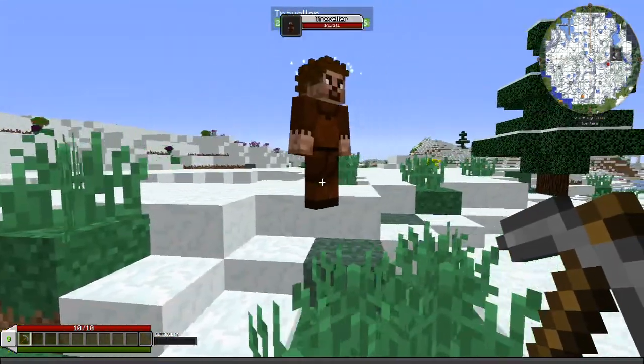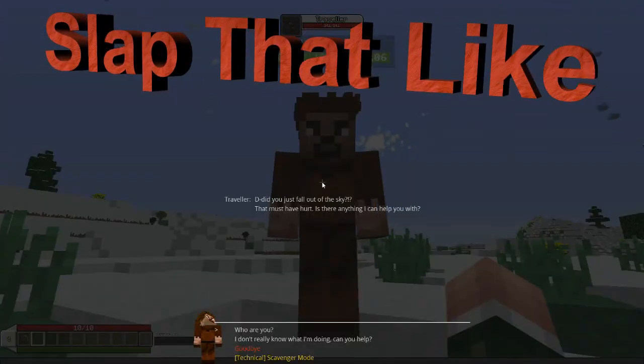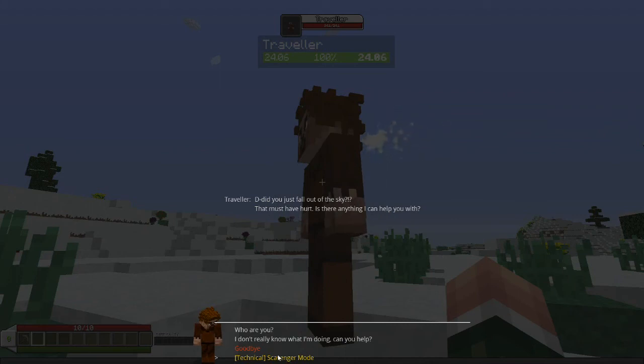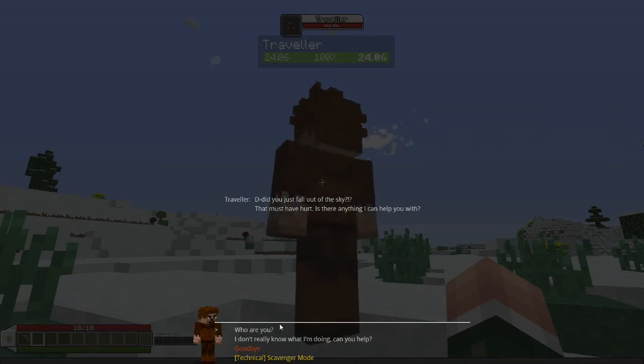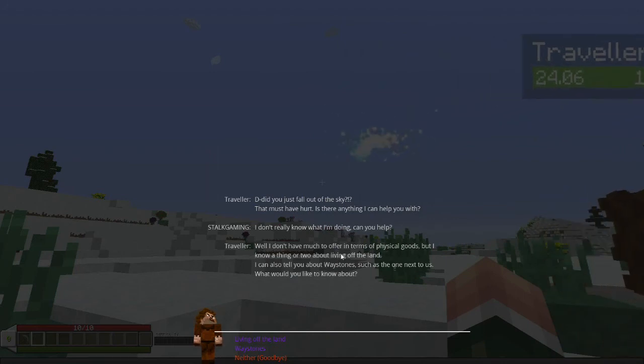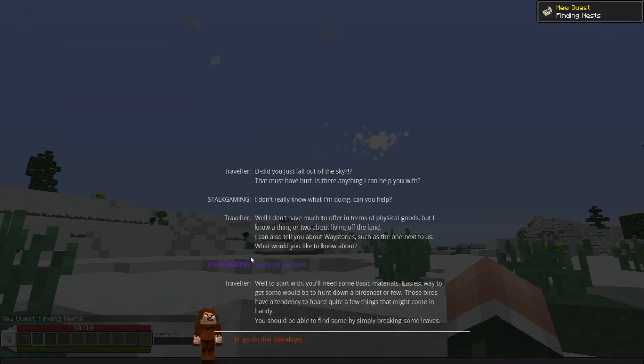Okay, let's go ahead and talk to this guy here — right click him. Traveler. Did you just fall out of the sky? That must have hurt. Is there anything I can help you with? Well, we don't want to go scavenger mode, we want to do the quest. We have 'Who are you?' and I don't really know what I'm doing. I don't have much to offer in items or physical goods, but I know a thing or two about living off the land. I can also tell you about waypoints.